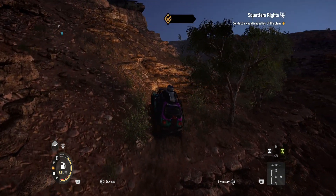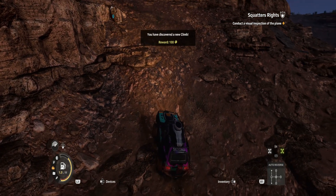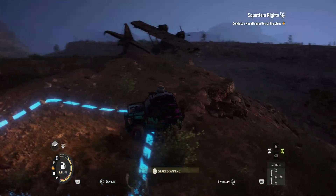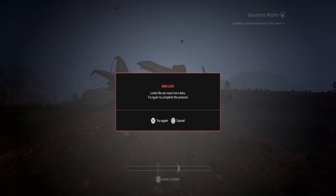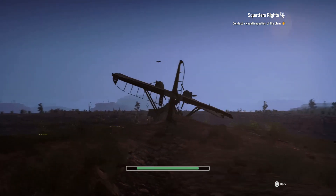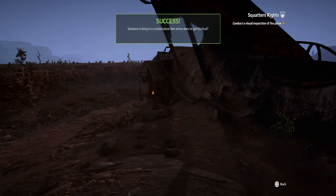The objective is to conduct a visual inspection of the plane. Looks like a place where we can get up close to the plane. We just need to go up here and get eyes on it. Start scanning — we missed it. Try again. There we go, that was much better. Quite a fun little mini-game! Looks like someone is living inside the plane. Yeah, success — someone is living inside the crashed plane. Where did they get their food? Who knows.